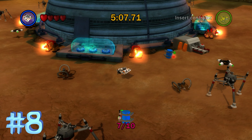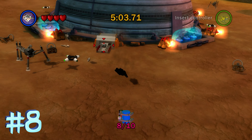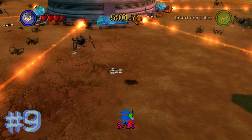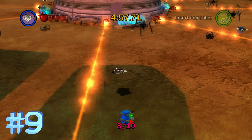The first one's going to be here on your right, sort of close to the center building there. The next two are going to be kind of on the outskirts, so basically just keep circling around the map, ignore all the enemies and whatnot, and you'll be able to get them.